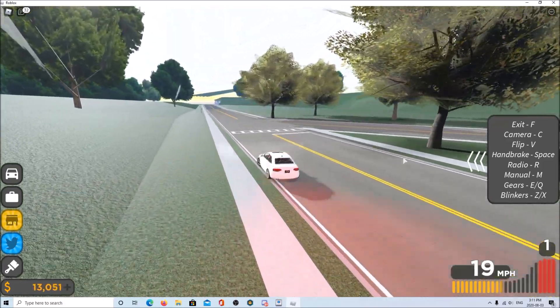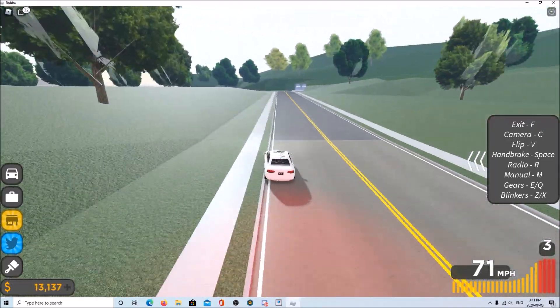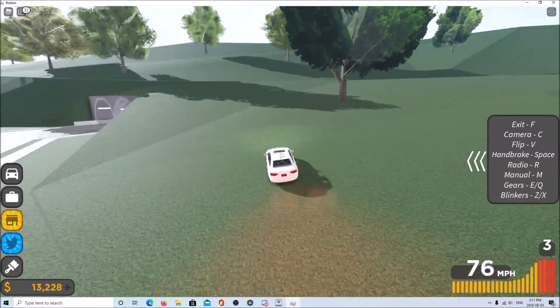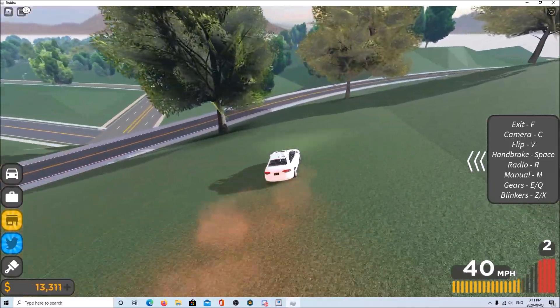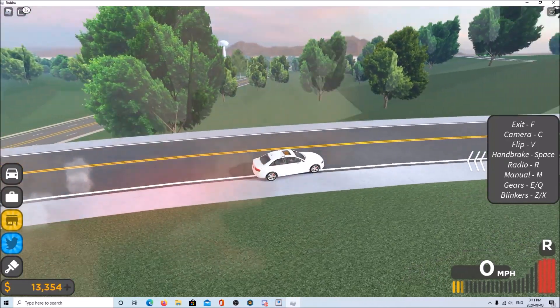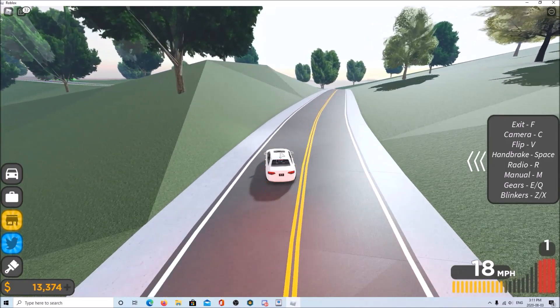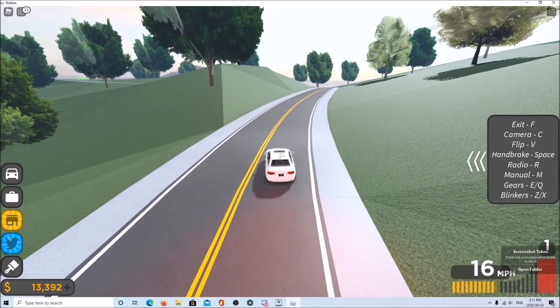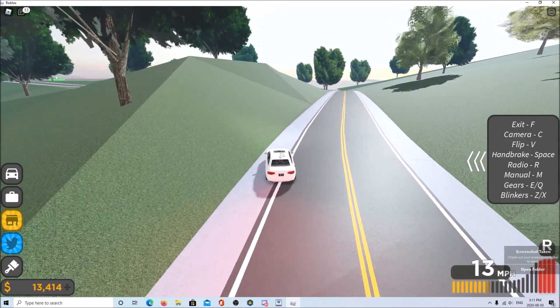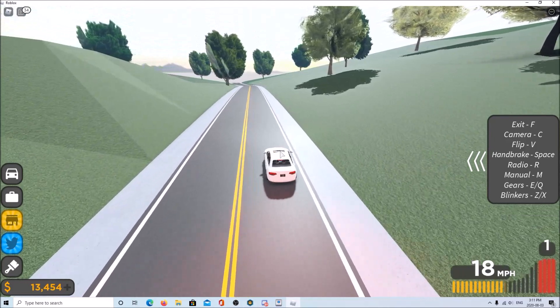First step: go somewhere where nobody will find you. It needs to be flat. Okay, the drifting is actually quite smooth. Hit F8, go forward, go backwards, then stop, then hit F8 again — that's my recording hotkey. You press it once to start, once to turn off. Now hit Print Screen, which is my playback hotkey. It'll go forwards and then backwards.